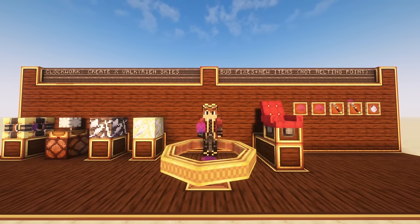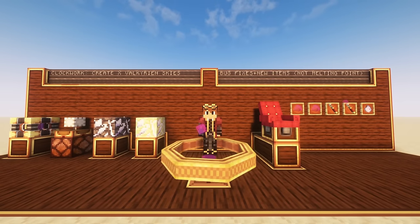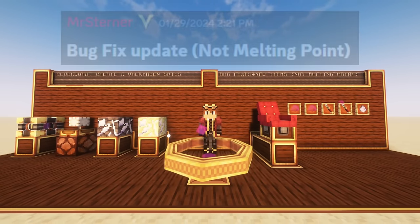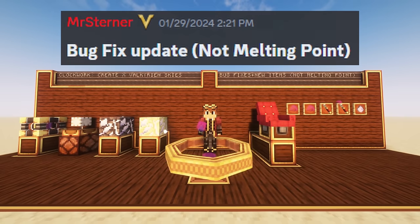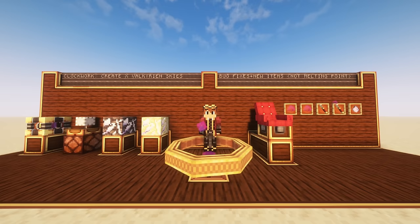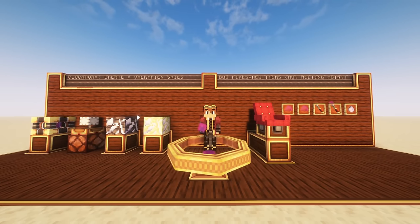This update also fixes a few bugs and very importantly it finally brings Clockwork to Minecraft versions 1.20.1 and 1.19.2. Now this isn't the much anticipated melting point update that adds new and improved balloons and afterblazers. That's still being worked on, but progress is being made faster than before because now there's a whole team of people working on Clockwork.